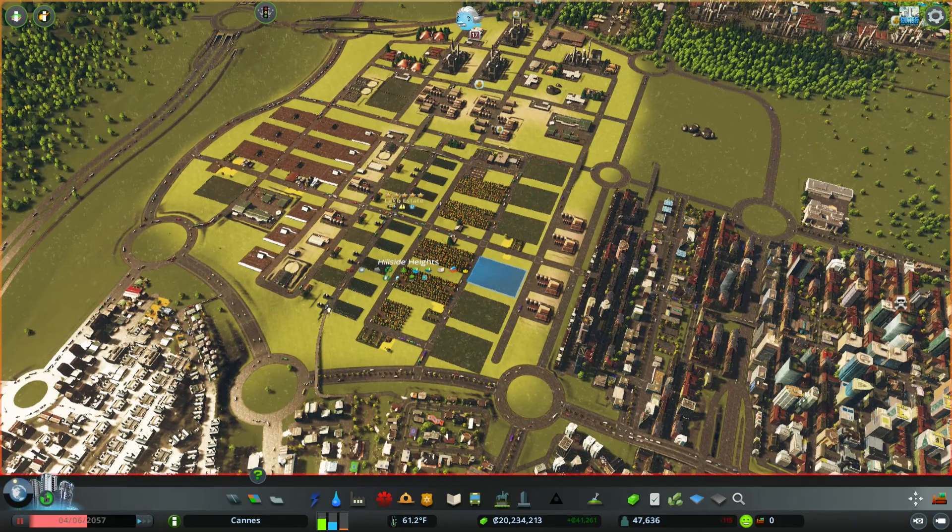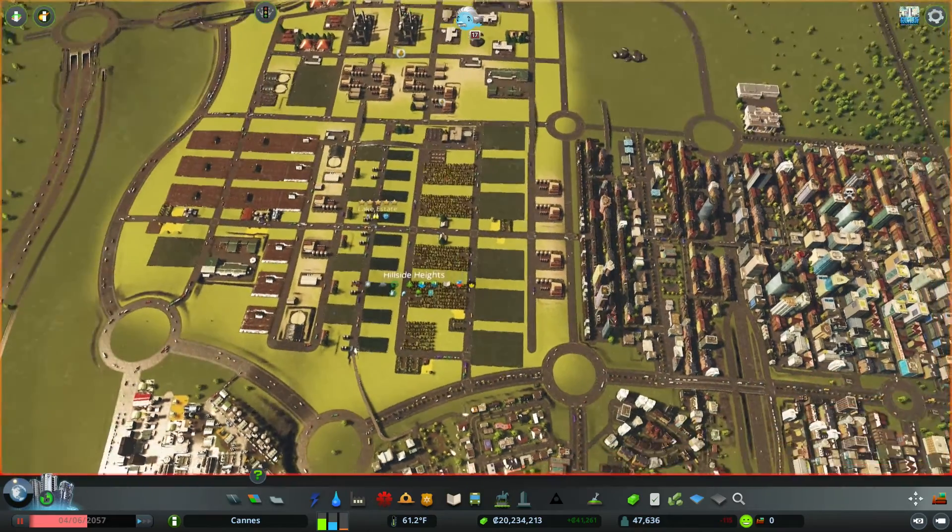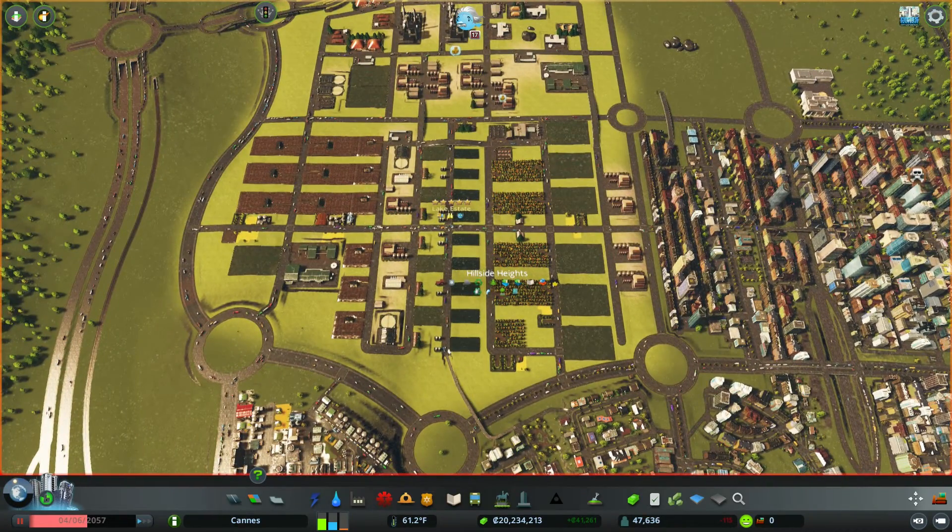There are a couple of things that are required. First of all, I'm going to get rid of pretty much everything and we're going to start over. I'll do that real quick, only keeping the main industry buildings, and then we'll be right back.